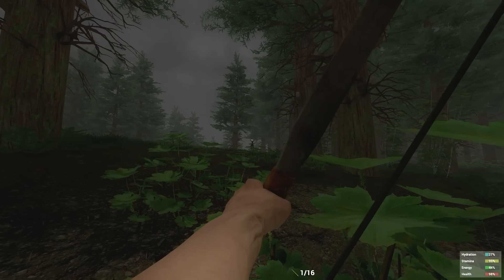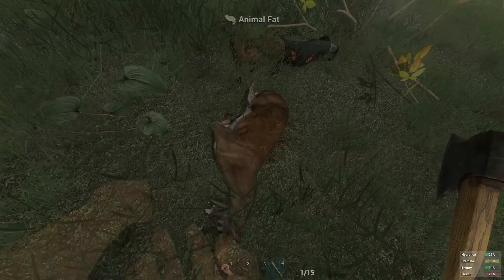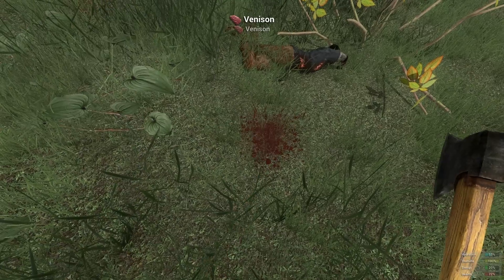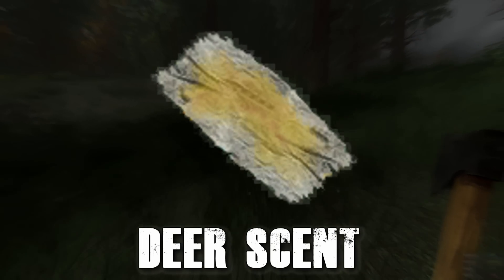In at number 7 is Hunting. Getting to grips with your bow early on will give you a solid supply of food for the foreseeable future by hunting deer. Once you kill one, you next need to harvest its meat. To do this, you need to hit the corpse with a bladed weapon. You might also receive a bladder. Combine this with a scrap of cloth and you can use it to make hunting easier as you're less likely to spook the deer.